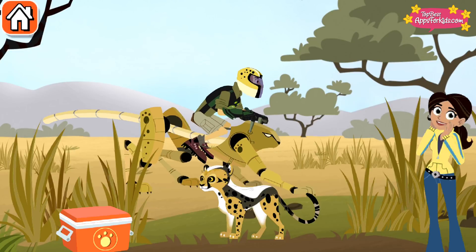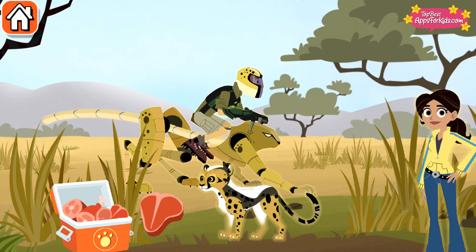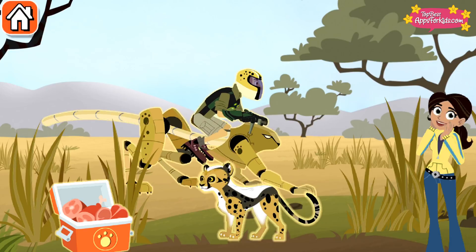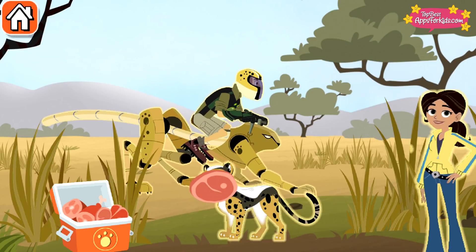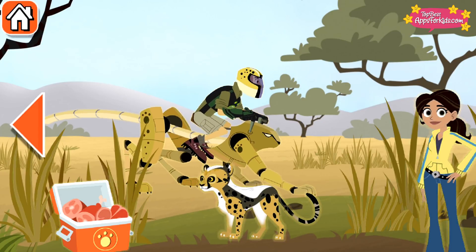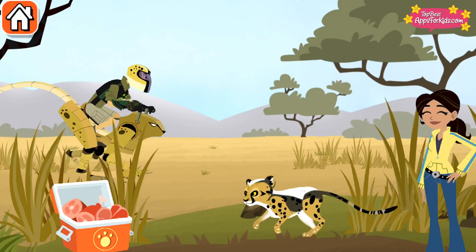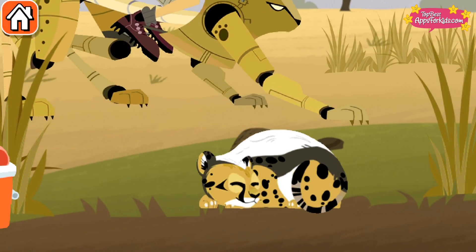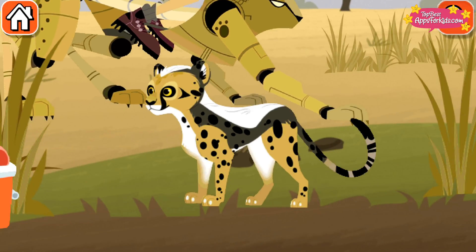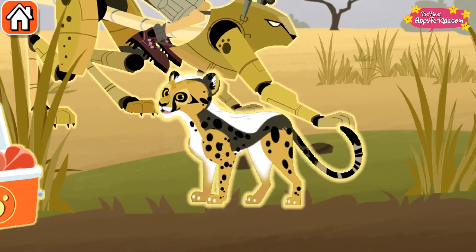Try feeding Spot Swat some food — a cheetah mom brings food to her cubs. A cheetah can run about as fast as a car drives. Thanks for helping with feeding time. Long legs and a springy spine are keys to cheetah speed. Who knew the fastest land animal on earth is also one of the cutest? See you next time, Spot Swat!